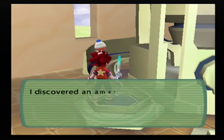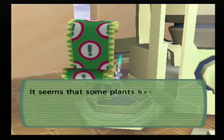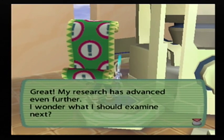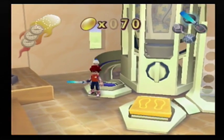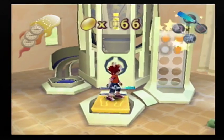You've won Natalie's research memo. 'I discovered an amazing fact today. It seems that some plants have blood types similar to humans. For example, Japanese radishes are of type O, and prunes are of type AB. My research has advanced even further — I wonder what I should examine next.' Why is it that both of Natalie's research memos so far have had to do with blood?